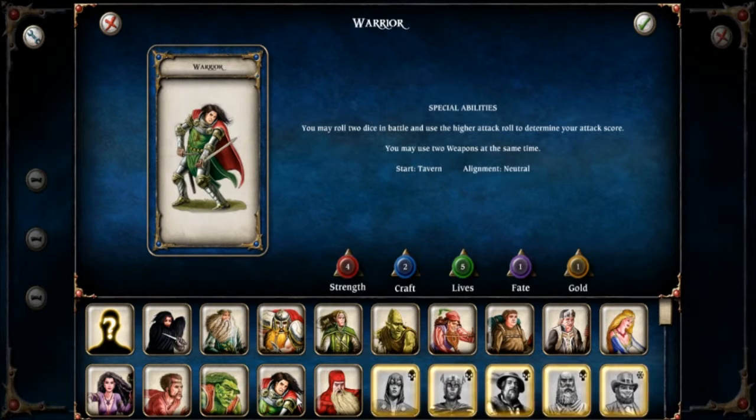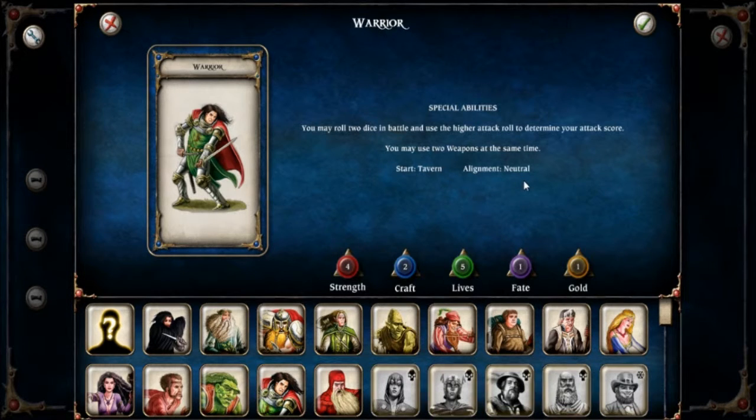Most characters start out with one gold. Lastly we have alignment — you've got good, evil, and neutral. That doesn't prevent you from behaving in a particular way; I've played games with all four good creatures and they've been just as horrible to each other as evil creatures might be. It's more to do with what happens on certain squares and cards that are revealed. Being a good character might give you a favourable or unfavourable result on a particular square, and vice versa for evil. Neutral characters like the warrior tend to have nothing particularly good or bad either way.